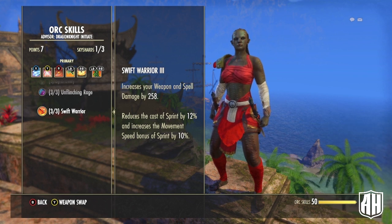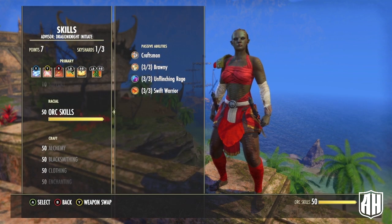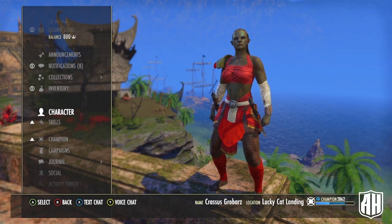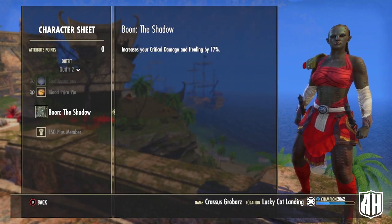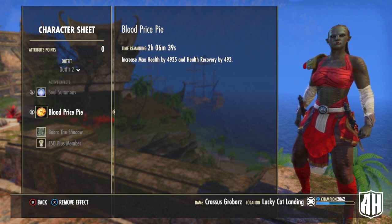Imperial, Dark Elf, Khajiit, or Redguard — any of those would be good too. For the Mundus, I picked the Shadow because I wanted the extra boost to critical healing and damage. For food, I'm currently using Orzorga's Blood Price Pie for the increased max health and health recovery.